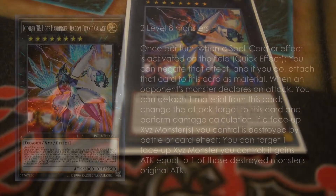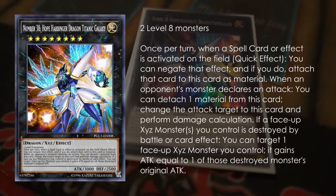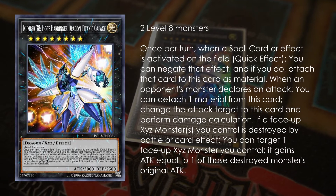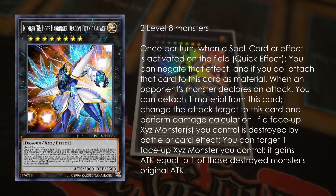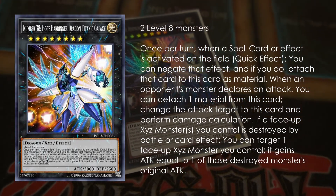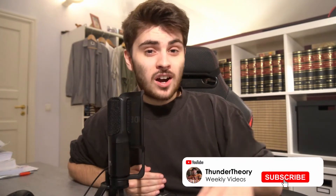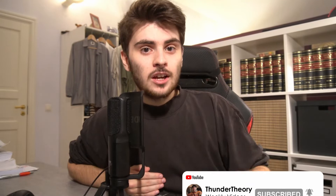Number 38, Hope Harbinger. It negates spells — everyone knows this. It can also redirect attacks; in 2019 this was quite prevalent with the Thunder Dragon combo, where they usually tried to redirect the attack to the Heretic Seal. But the third effect is something that prior to making this video I didn't even know existed — which is that if another Exceed monster you control is destroyed by battle or card effect while Hope Harbinger is on the field, you can target any Exceed monster on the field and make it gain the attack of the destroyed monster.